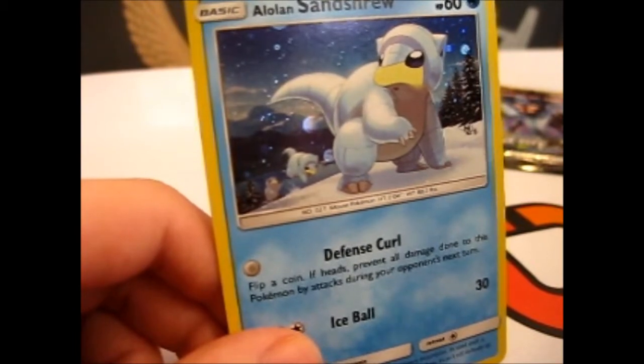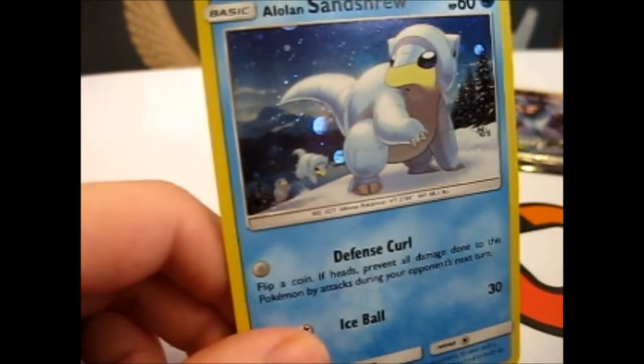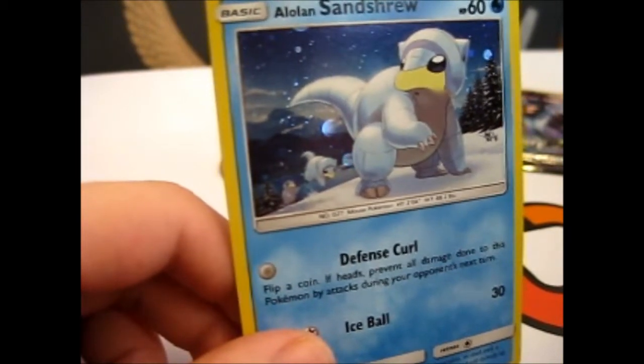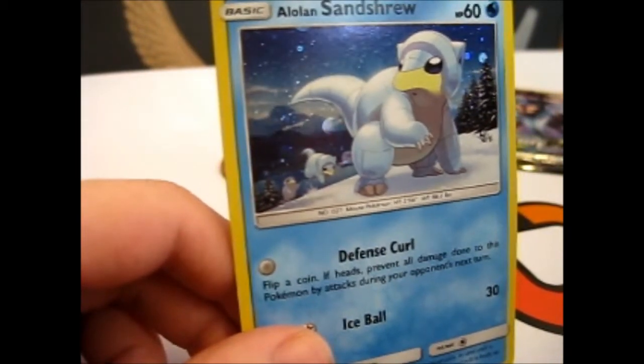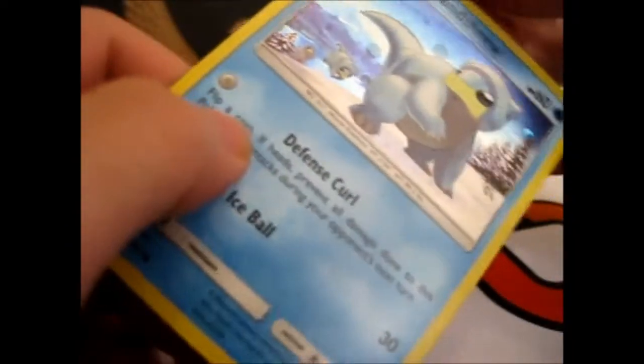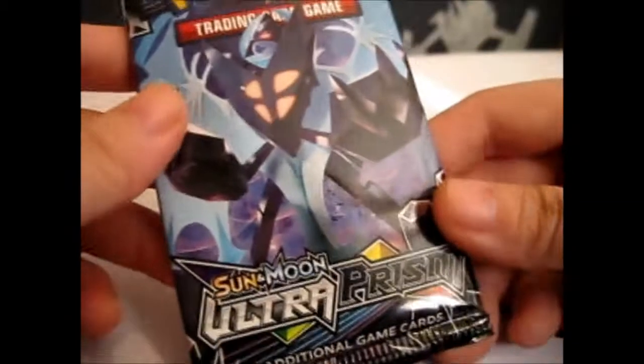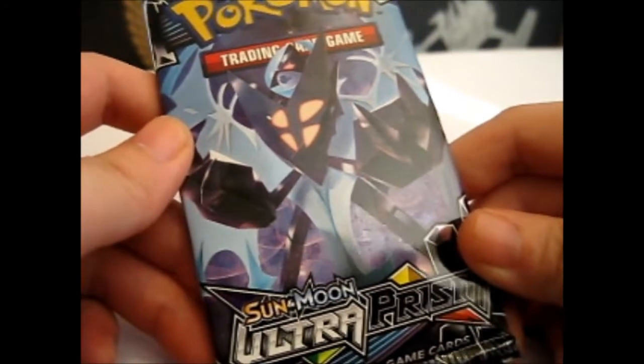With an Ultra Pro sleeve. I can get my finger in the bag without dropping everything. Doing this one-handed is kind of slightly annoying. There we go — you can see the art over there. I'll just put this off to the side.